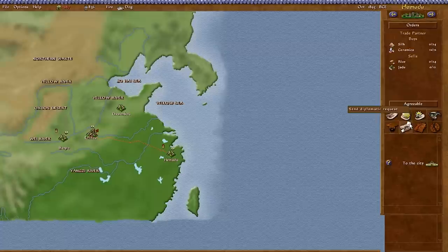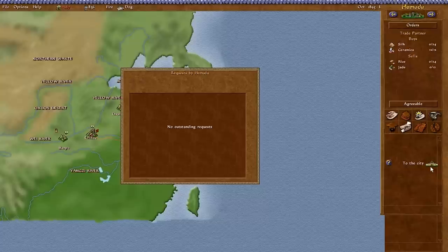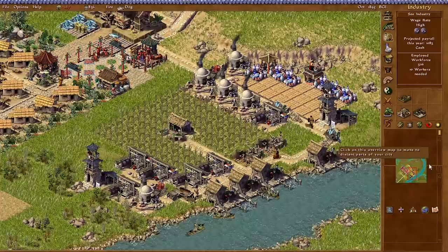We got two bolts of silk. Now how do I send it off? On the world map — Hemudu, orders, agreeable, fulfill the city's request. Two bolts of silk, dispatch goods — yes. Dispatched. We've sent it off.